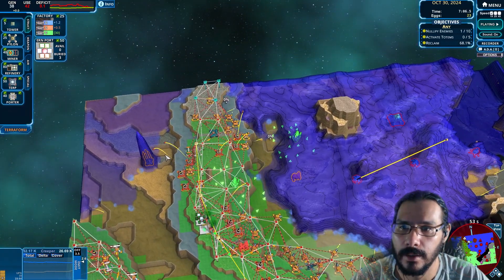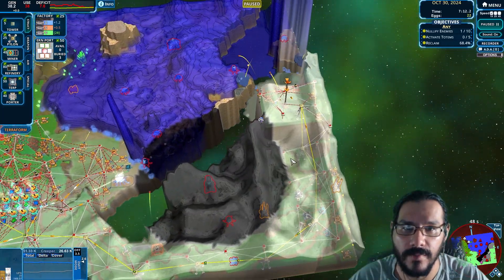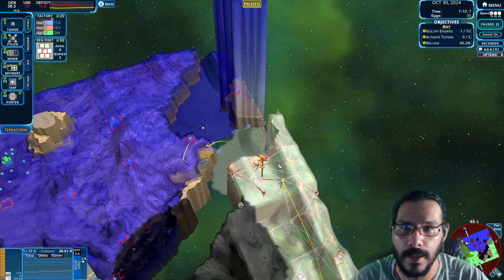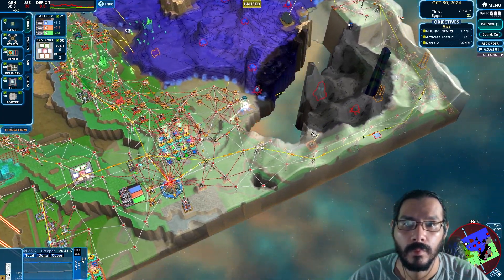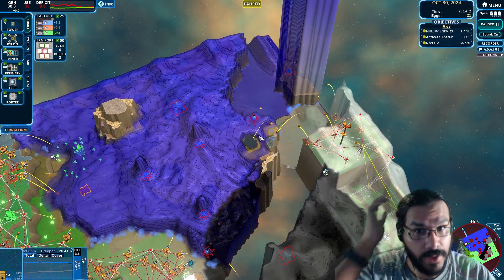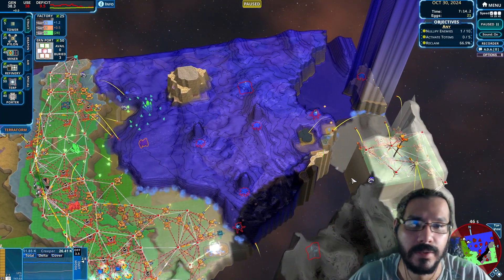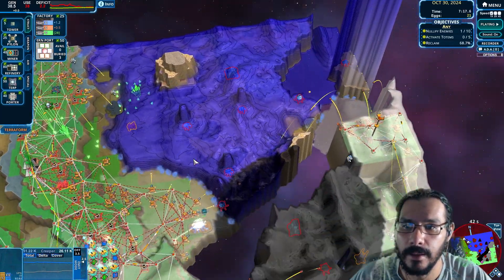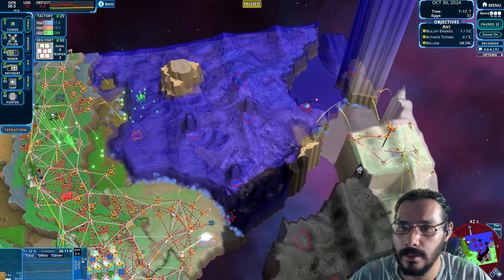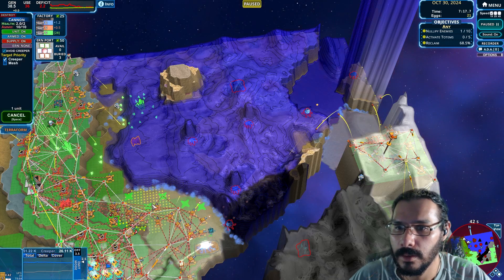So we now have cut off this entire area. We have dedicated mortars dealing with this right here. We're about to get that — small deficit. And at the very least I have hope here. So we won't have the bleeding effect. We're doing a relatively good job of whittling down the creep here. We'll build another one here I guess, for whatever that's worth.